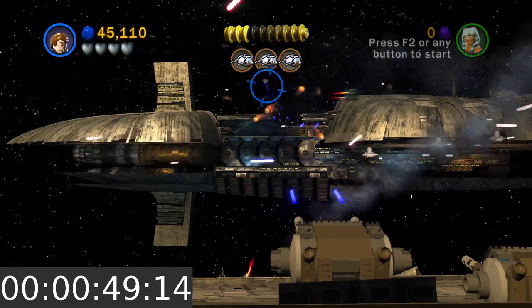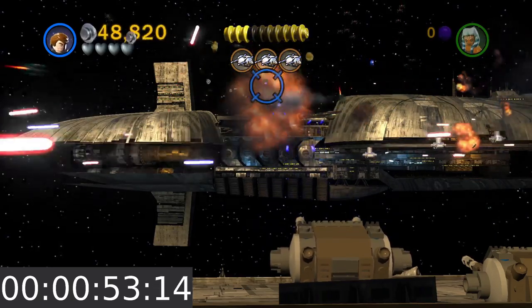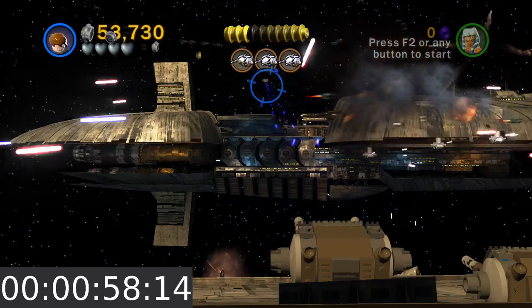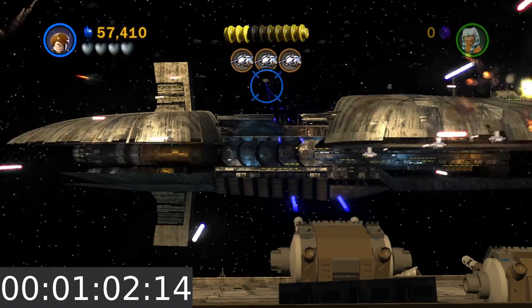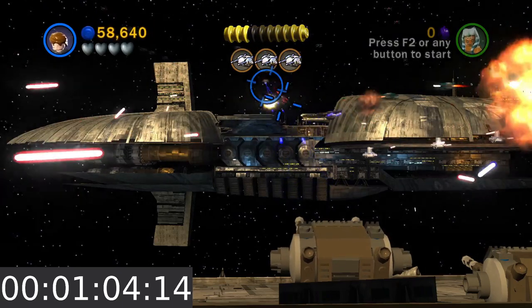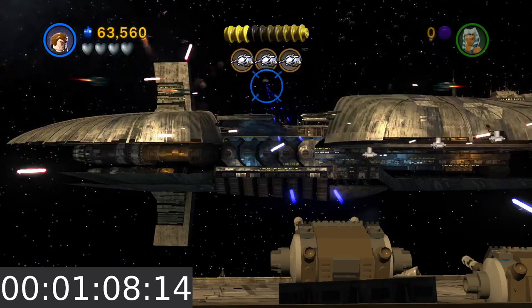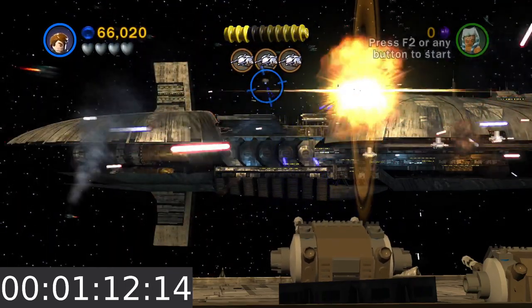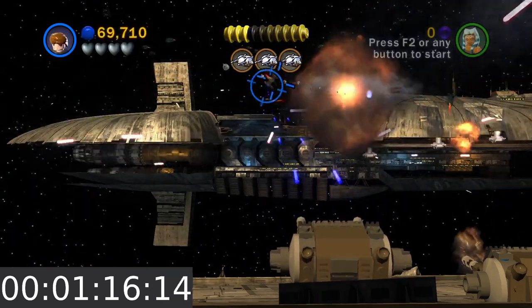There seems to be some RNG with this method, as it depends on the frequency of ships flying by, and I'm not sure of the variability involved with that. But given enough time, you will rack up a lot of studs. In my testing, I found that I could easily get 1 million studs in less than 20 minutes with no extras enabled, which is great if you're trying to get a bunch of studs for the stud multiplier red bricks.